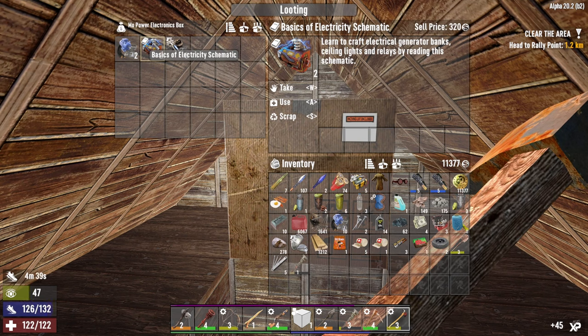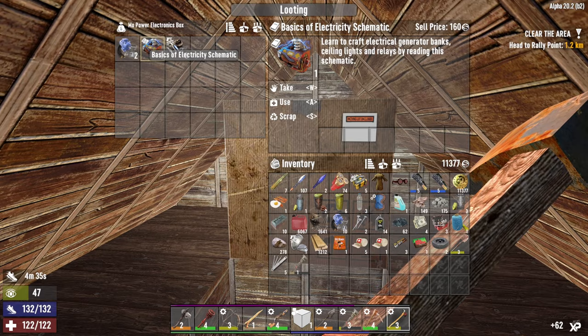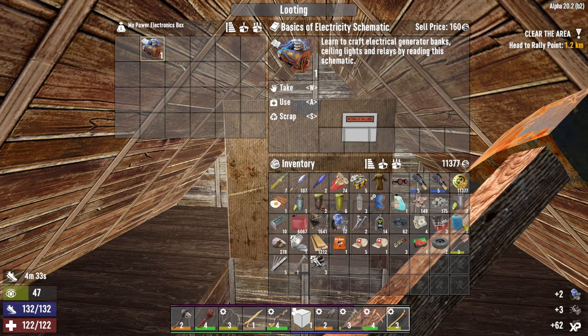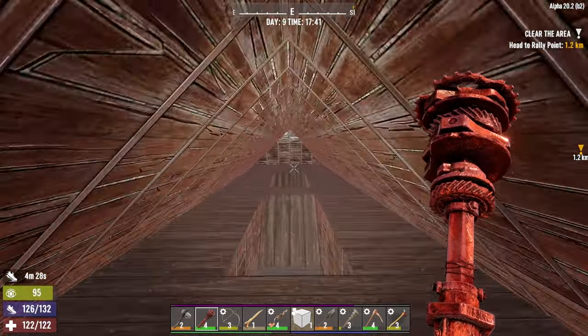Ooh, basics of electricity schematic. Generator bank, ceiling lights, and relays. Excellent. And there were two copies of it, apparently, because we could have gotten another. That's kind of hilarious.